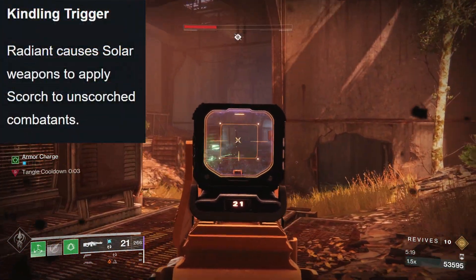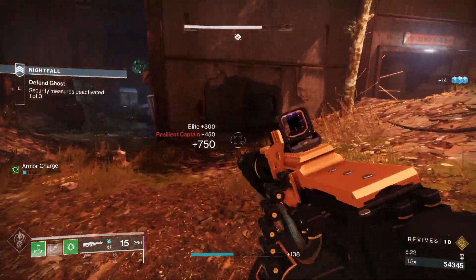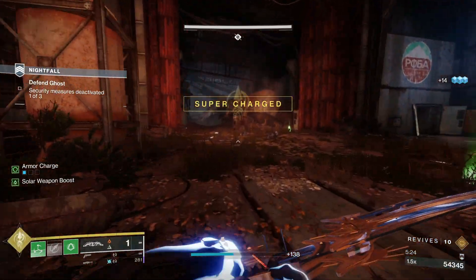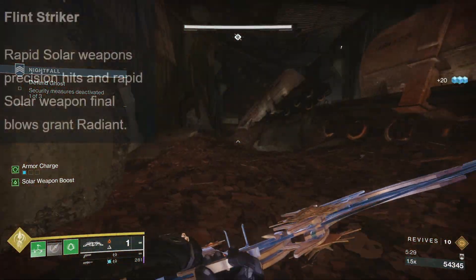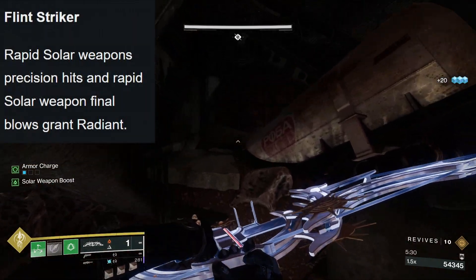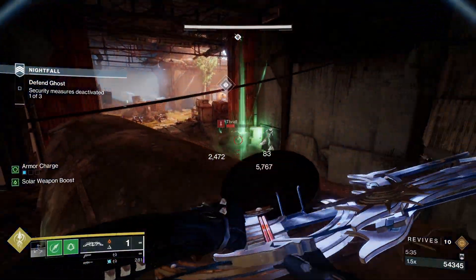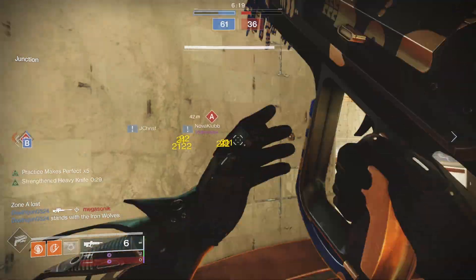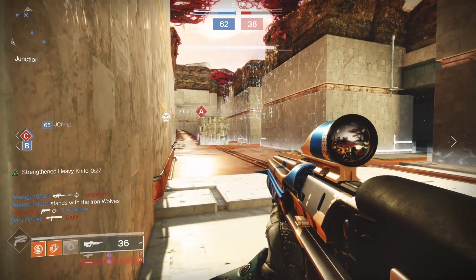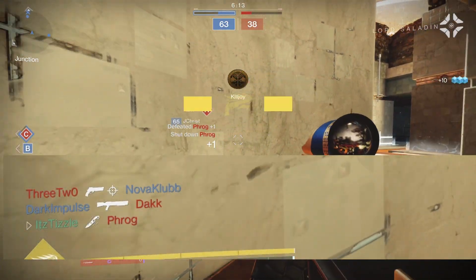But next season we have an artifact perk called Kindling Trigger — Radiant causes solar weapons to apply Scorch to unscorched combatants. So any solar weapon will be able to apply Scorch as long as you are Radiant. And it is super easy to get Radiant thanks to Flint Striker or just your throwing knife and Ember of Torches. So now you just have to shoot an enemy with a solar weapon, it becomes Scorched, and then you throw your knife — boom, explosion. And the throwing knife with Athrys's Embrace has insane tracking, so you don't even have to be that accurate. This build is going to go crazy next season.